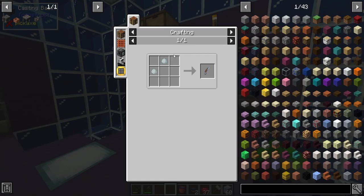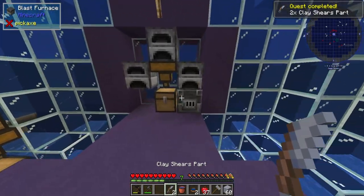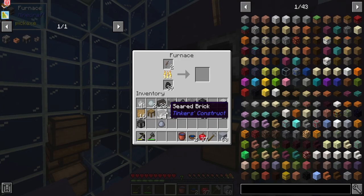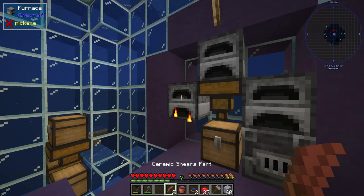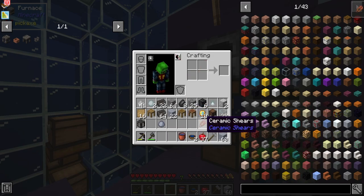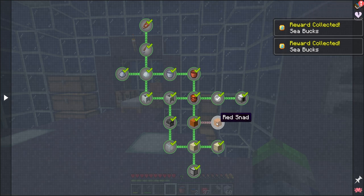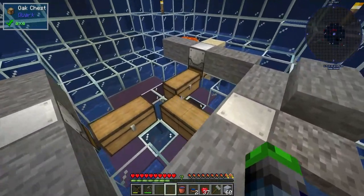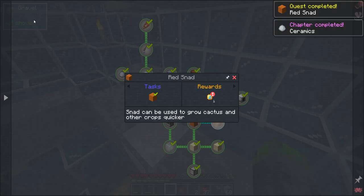Ceramics — let's go ahead and make one of these real quick. Two clay shears — we gotta put it in a normal furnace; it won't work in a blast furnace, that's annoying. With two ceramic shears parts we can go ahead and combine these together and make these ceramic shears, completing this page. Red sand — we don't have that yet. So snad — if you give it a redstone signal, will grow things on top of it. Boom, and there's that page done.